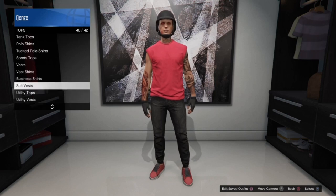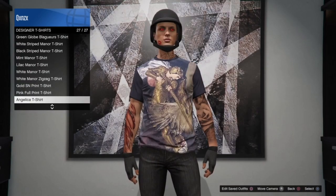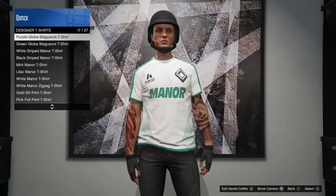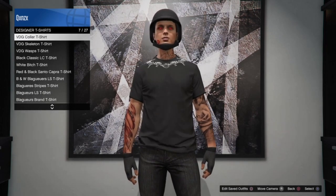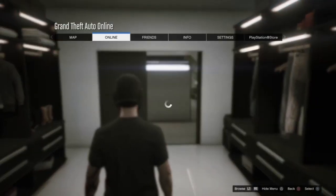So once you already have your outfit saved, you want to go all the way up to design the shirts. Then pick a design that you want. And then once you do that, start up Crooked Cup.